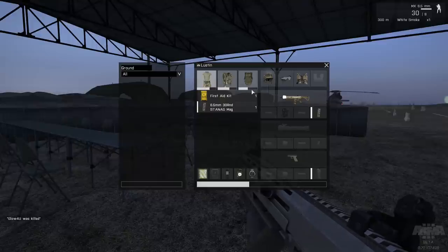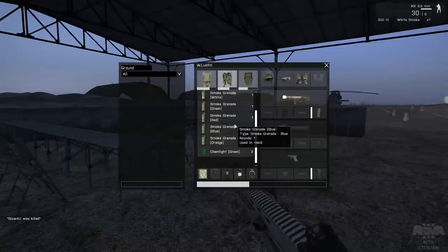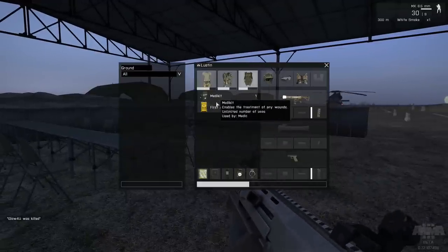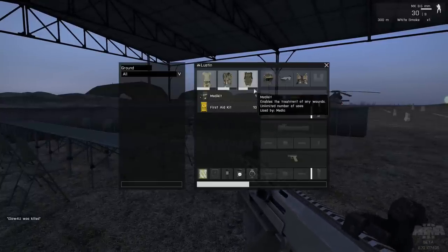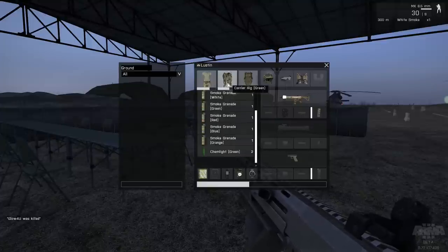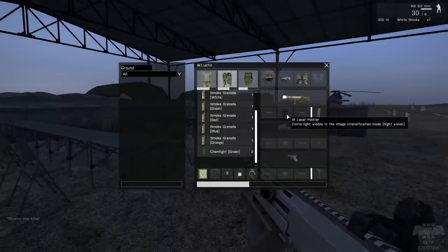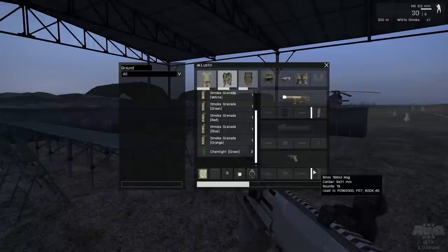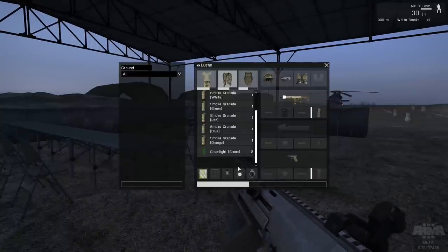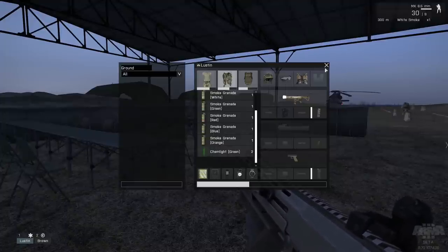I've got a bit more space in this middle carrier. This is what I'm carrying — I've got a lot of smoke, an assault pack, my med kit for reviving people — remember I'm a medic — and my first aid kit. Quite a bit of space in my backpack. I'm carrying an MX 6.5mm assault rifle with a laser pointer. I don't have an optic or missiles. I've also got a GPS map, radio, compass, and watch.